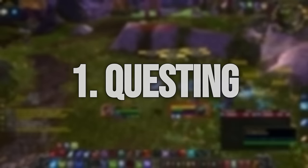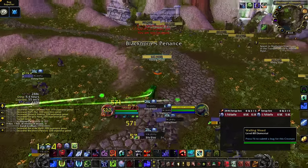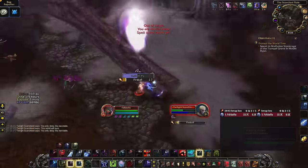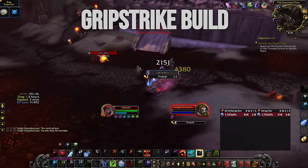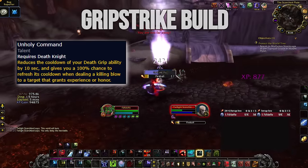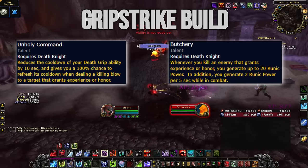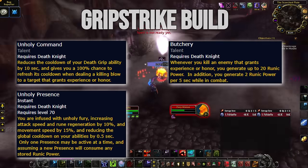Let's start out with a strategy that I think most people end up doing, which is questing. Questing routes are very linear in Cataclysm, so we will not be looking at how to quest, rather what build you should use to get through the questing as efficiently as possible. The absolute best build you can use is the Grip Strike build. This build is made incredibly broken by a few different factors. First is Unholy Command, which resets your Death Grip cooldown every time you kill something. Second is Butchery, which gives you 20 runic power every time you kill something. And third is Unholy Presence, which reduces your global cooldown to half a second and gives you 15% movement speed.